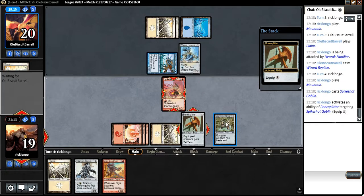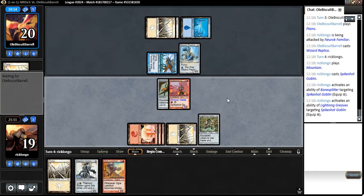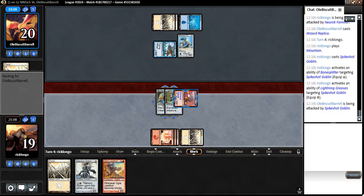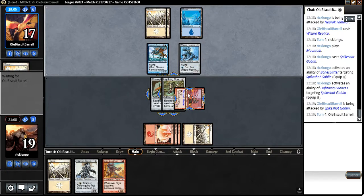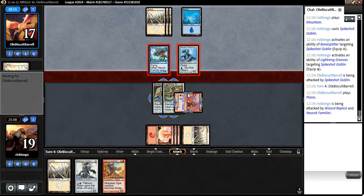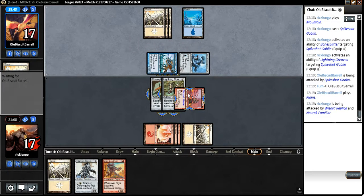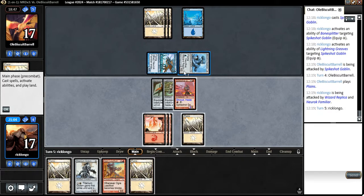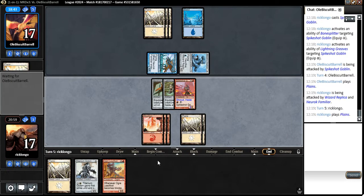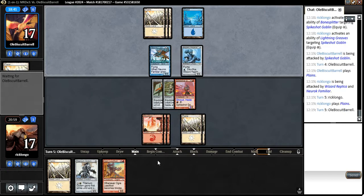Let's equip here and equip here, and now we're going to attack. Next turn we can start taking out his guys. Let's just play a Plains and say go. I really want to pick apart his board position, because that's the way I think I win this. Not sure if he has something to make me sacrifice my guy if I attack — Winged Shards is not in this format.